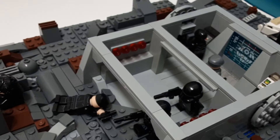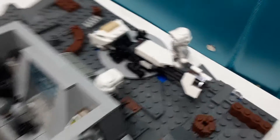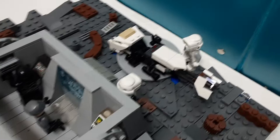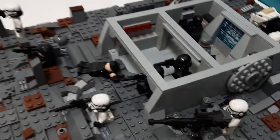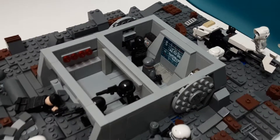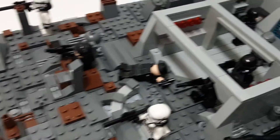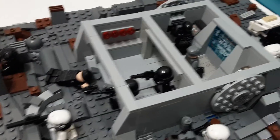If we go to the back of the bunker, we can see the scout troopers preparing for battle and getting onto their speeder with this little landing pad for the speeder. I think it looks awesome. What I also like about the bunker is how it's really well tiled off. There's a little dirt coming onto the tile. I really like how it's super neat compared to the rough ground around it. It looks really cool.